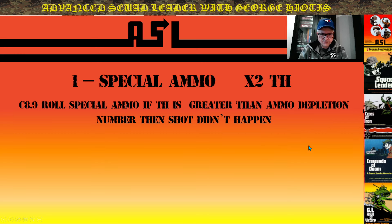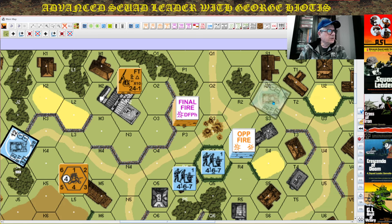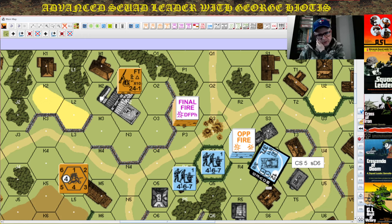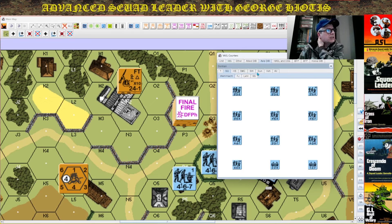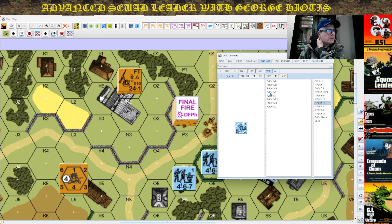And number one is special ammo. I have a love-hate relationship with that too. Let's go to the board and see what we're talking about. Let's take this tank for example — move him around, put everybody in the covered arc. Not a good tank to do an example with — he only has a crew survivor 5 and smoke discharge 6. So we need something with special ammo in order to make this example work. Let's go to our counter tray, go to the Axis OB, go for a vehicle. Usually medium tanks have something interesting.